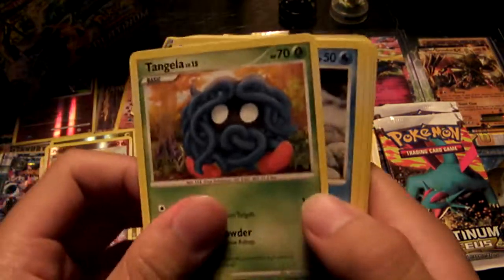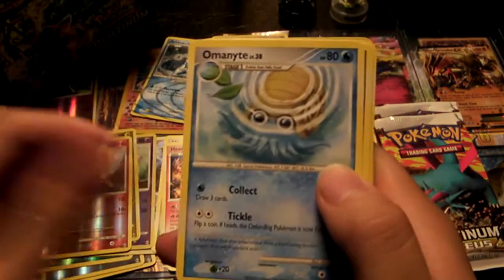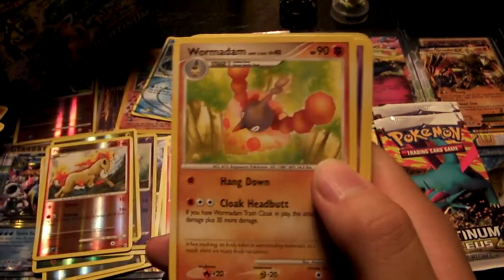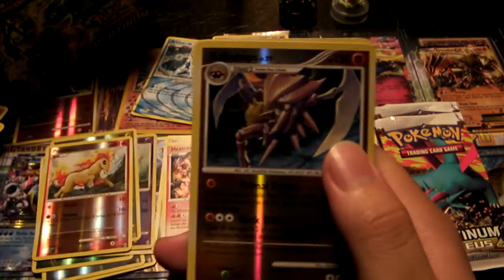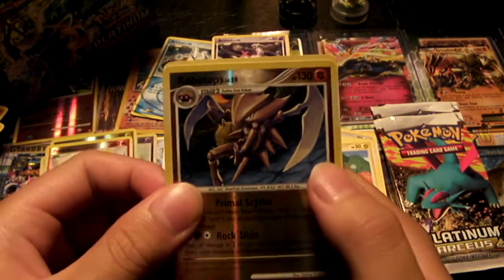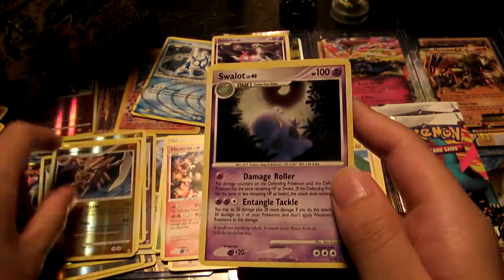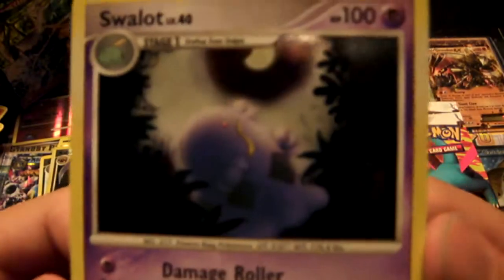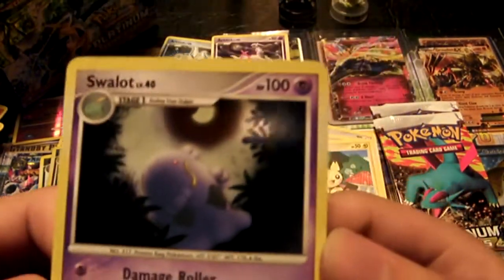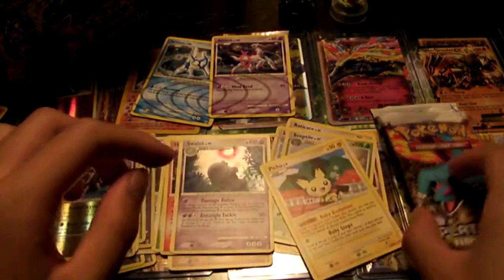So we have a Tangela, a Snorunt, Shinx, Omanyte, Snorunt, Wormadam, Haunter, Shelgon, a Reverse Foil Kabutops, and a Holo Rare Swalot. What's this guy doing — does he look at the moon or something? Yeah, let's look at the moon. How deep, deep, deep is real.